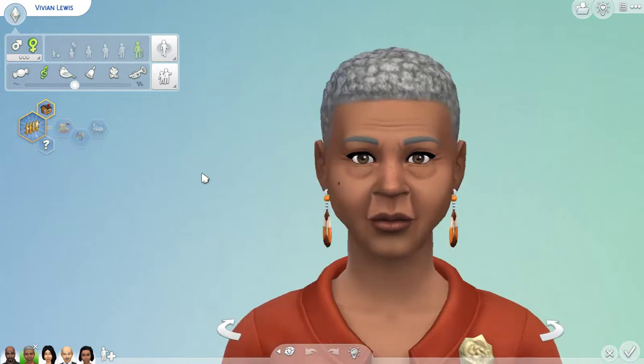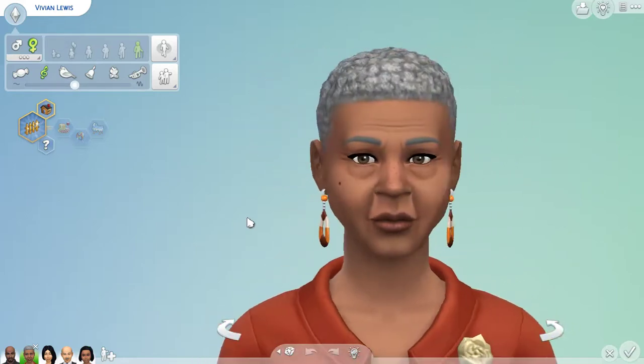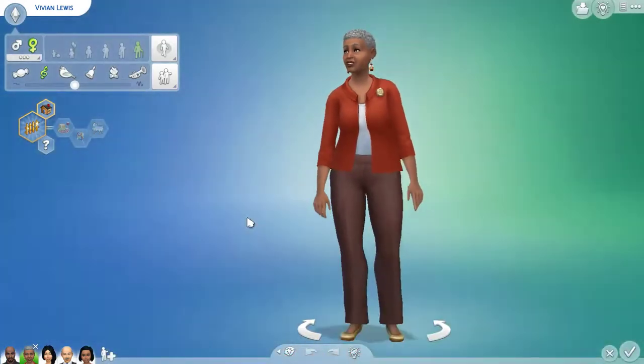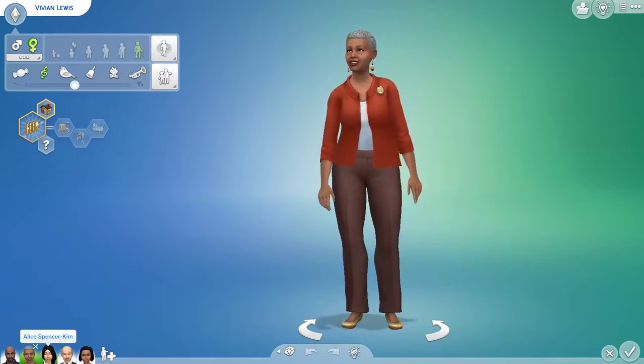I didn't change their facial structure or anything — I tried my best to leave body structure the same. The only structure change I made was on Don Lothario's lips, but I'll cover the Oasis Springs townies in another video. I kept their structure the same. Let's do a spin around of Vivian, and in the next clip I'll show you her CC makeover. We're going to move on to her daughter-in-law Alice Spencer-Kim.